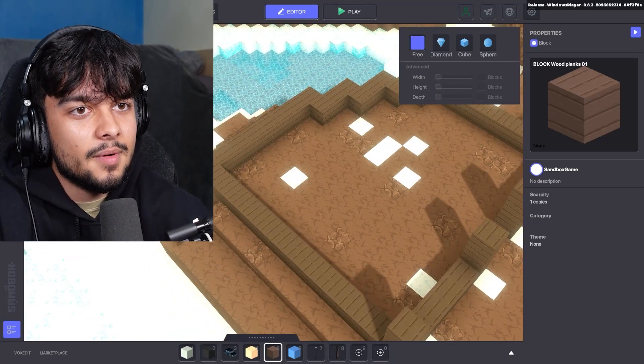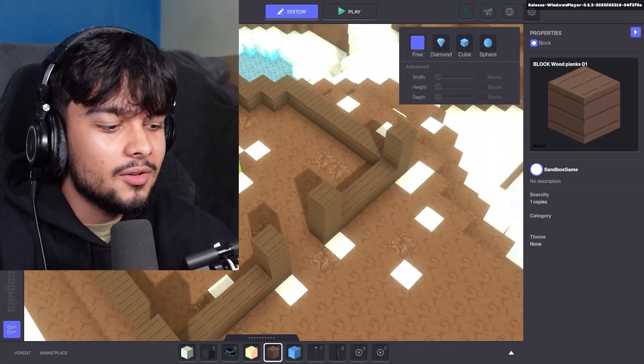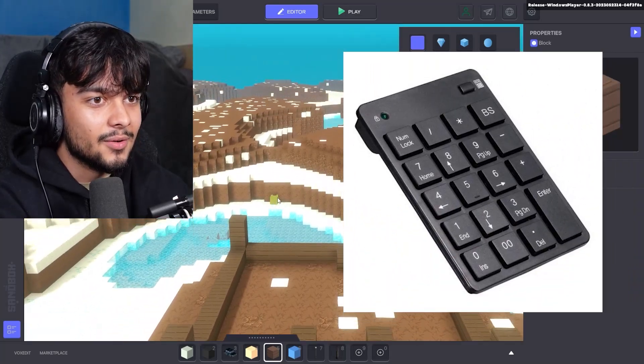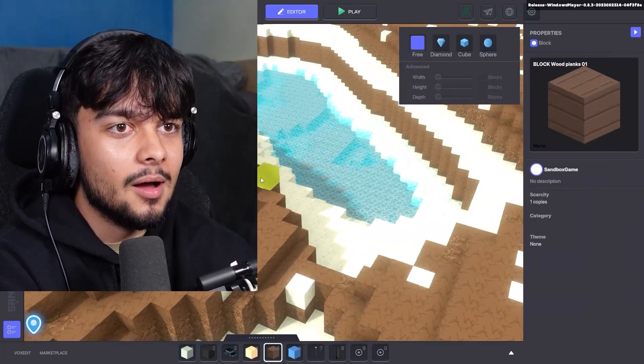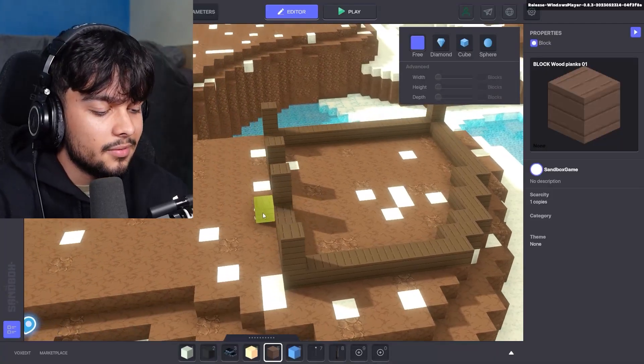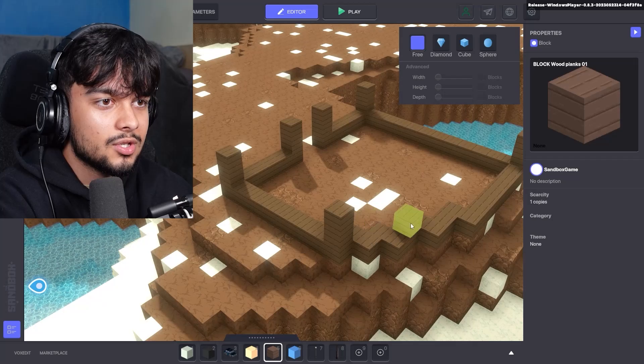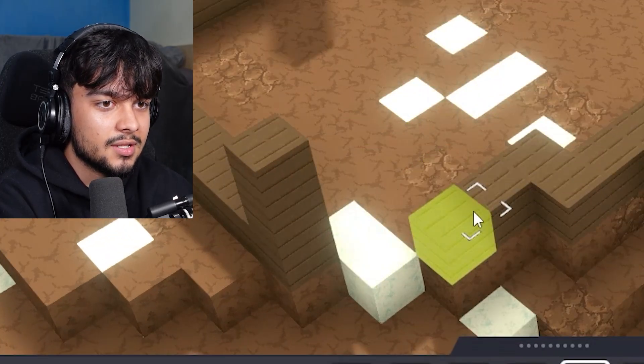This will be worth like 10 billion once it's done — just you wait! One thing that's not my favorite about this game is you can't change the perspective without using the number pad on your keyboard, which is really annoying. But apart from that, it's actually quite nice — better than some games in the building sense, because I'm like in a camera and I can just move around and place my blocks.